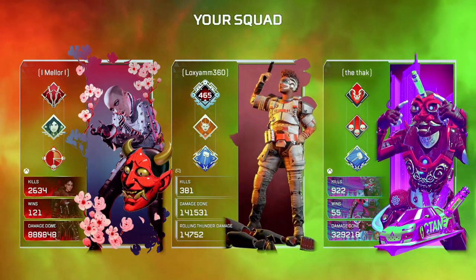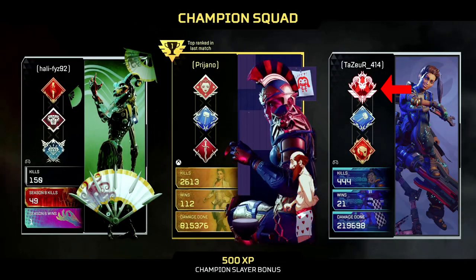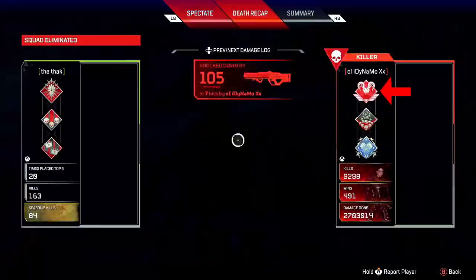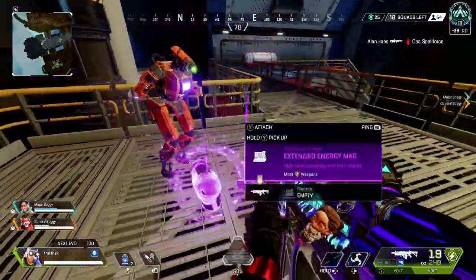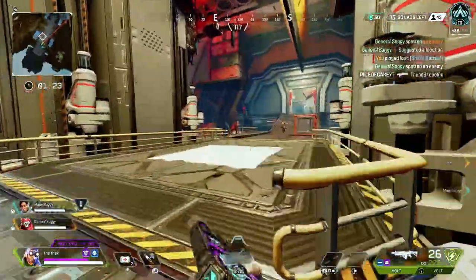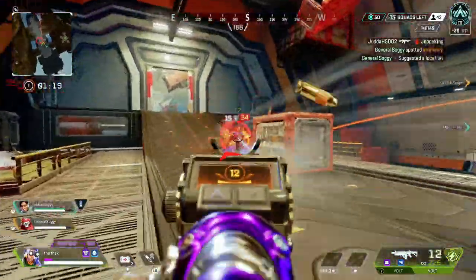Hi friends, why do you keep getting predators in your lobbies? Do you ever load into a game and sometimes see where the champions are stacked predators? Or do you get killed during a game, look at the person's banner, and realise this is a predator that just killed me? It's something I see a lot of people have trouble with, especially those of you that feel you're not at predator level.